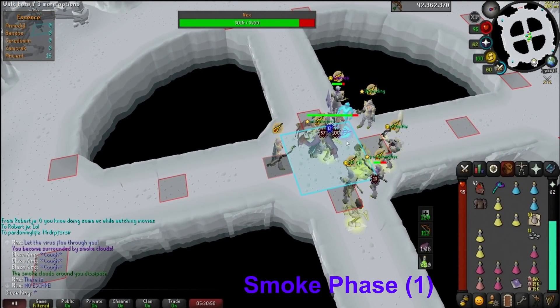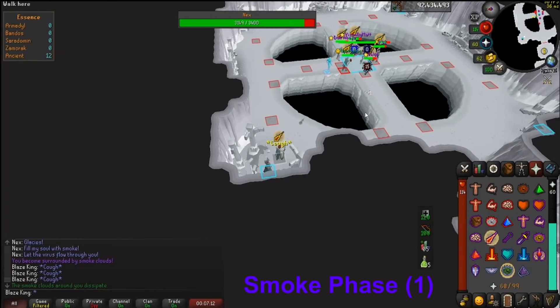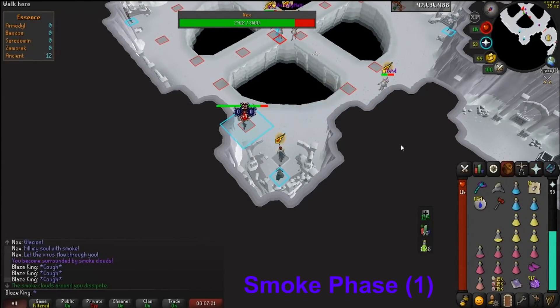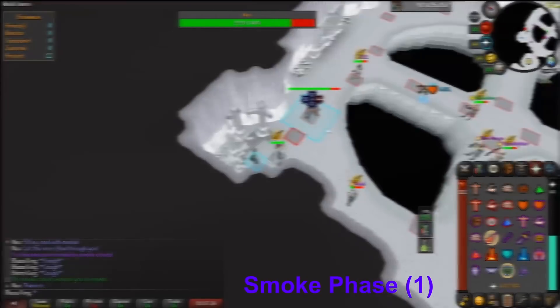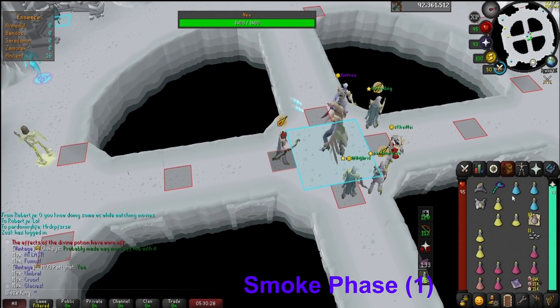An alternate position for the cough tank — and possibly better for bigger teams — is to have the cough tank position diagonally by Fumus on a specific tile. Because you are the farthest person away, the cough will always target you. However, because you're so far away, Nex can't use her drag attack to pull you into melee distance. As long as you have a T-Bow, you can utilize this method. The only downside is that if Nex targets you to attack, she can leave the center and chase you down, which is why this is only particularly useful for bigger teams. Everyone must pray mage when the fight starts, or the cough may target them instead.